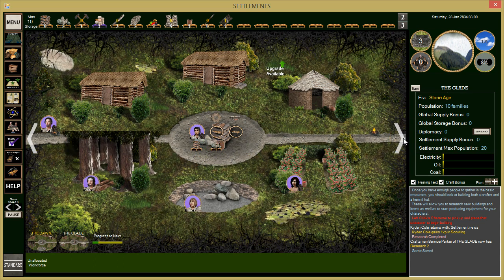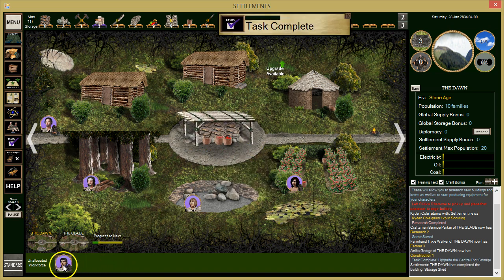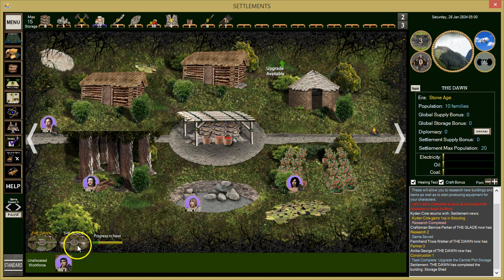We're working on upgrading storage in both camps. Our storage got upgraded so we'll put them back on making food. Let's see what else we can work on.